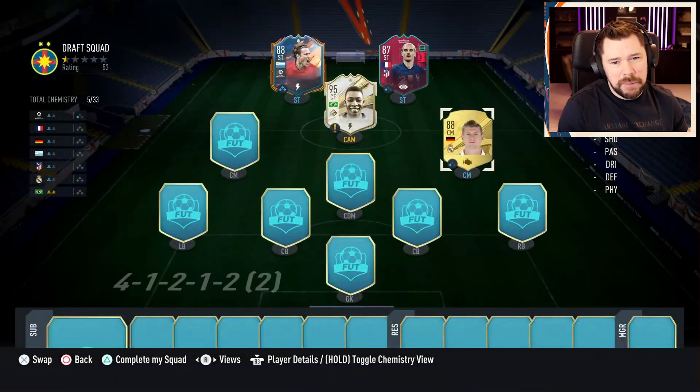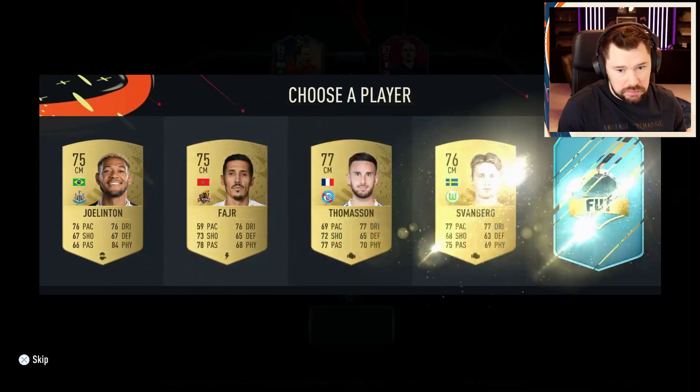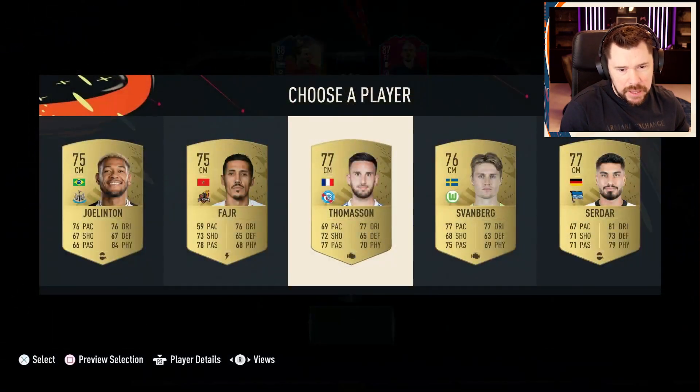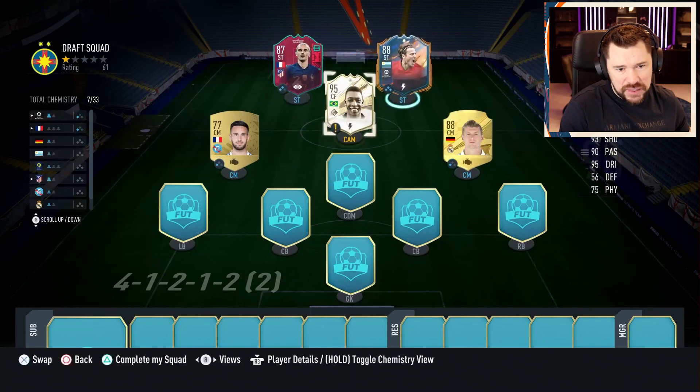Listen, he's just going to ping balls through for the boys up top. It's another high rated card. And then we've got the Frenchman from France - one of the highest rated there, and gives Antoine Griezmann that extra chemistry link. Right at the end we need Yaya Toure.